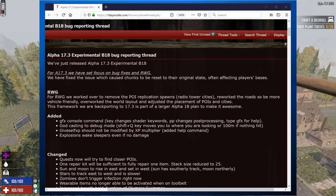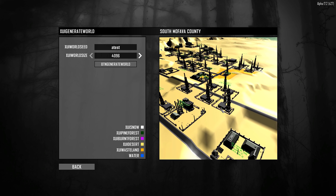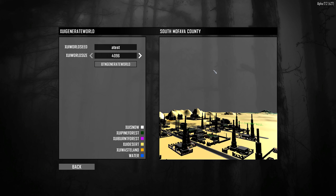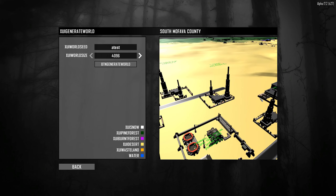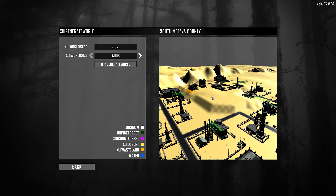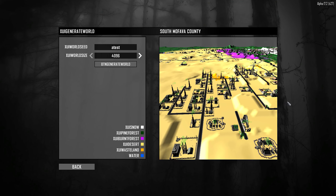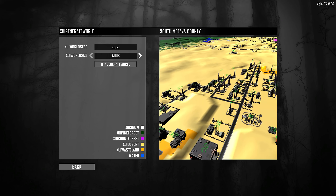So there have been some nice changes or updates in 17.3, maybe not quite all that I wanted, but let's go through some of the highlights. One of the big problems or complaints people have had with Alpha 17 is the random world generation, the RWG. They've been working hard on that — one issue is the duplication of POIs. You can see tons of radio towers, about 15 within a small area, which means you're lacking all the other POIs.